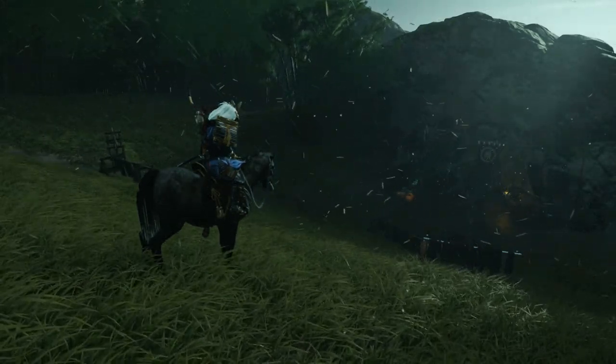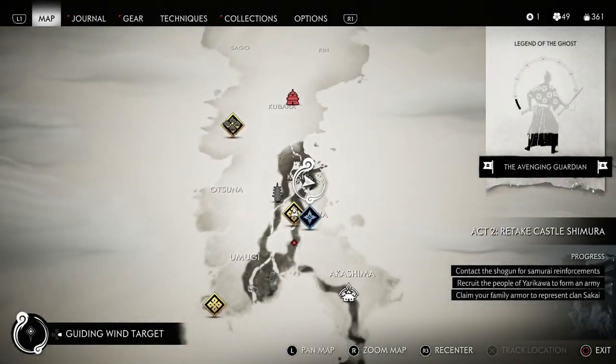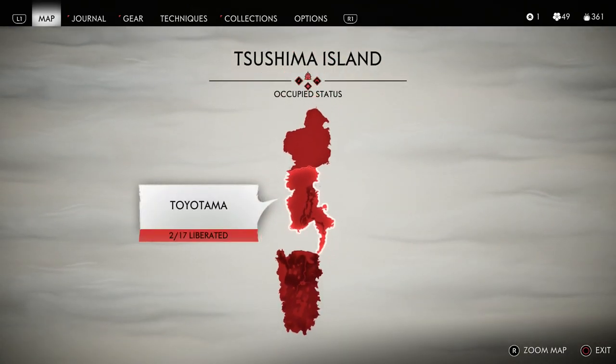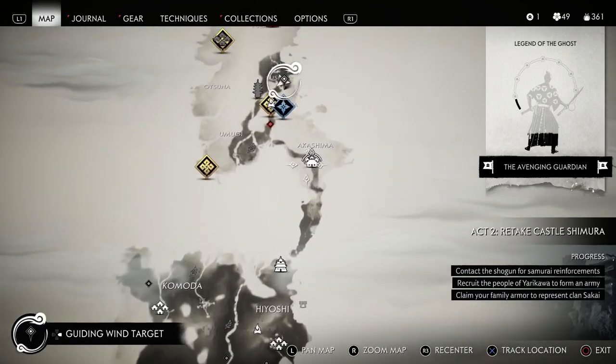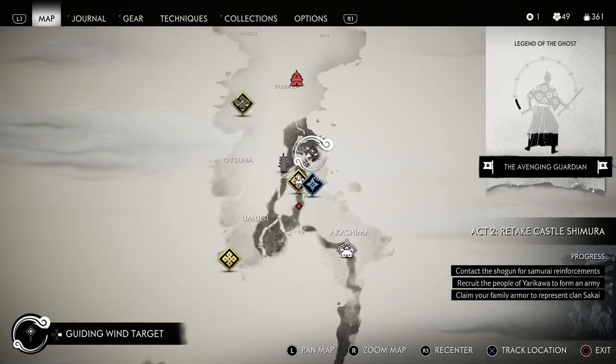I made a video yesterday for the White Dye Merchant. The difference with this one, of course, is you're going to have to have access to Act 2. The White Dye Merchant is available in Act 1, and the Black Dye Merchant is available here in Act 2.